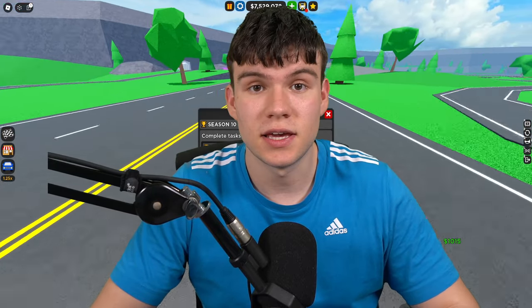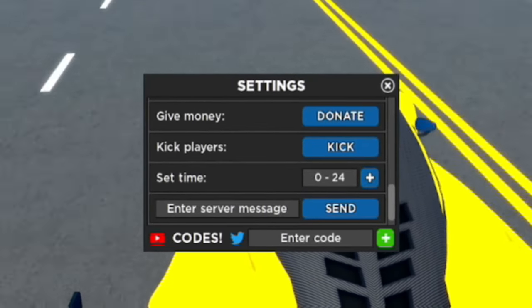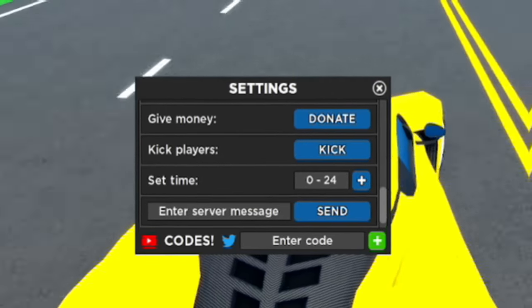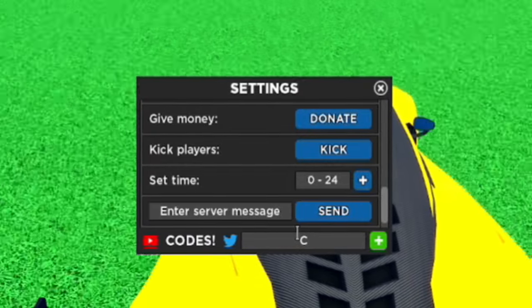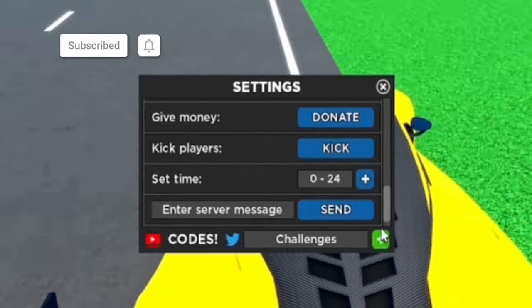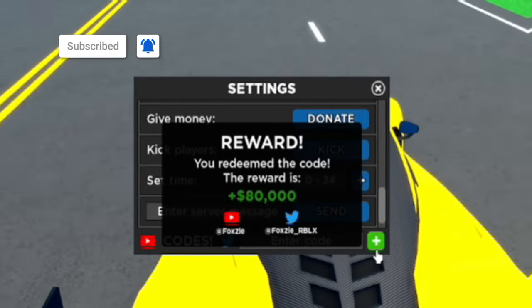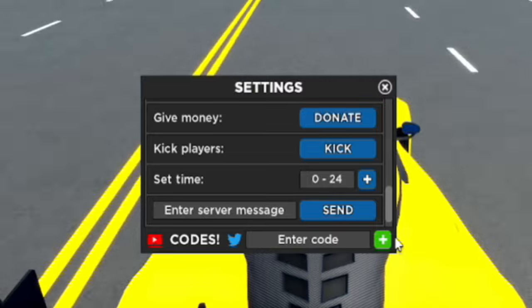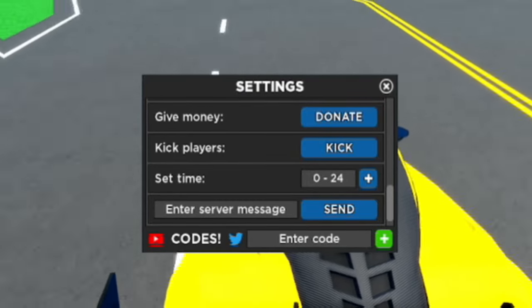The first code today is 'challenges' - C-H-A-L-L-E-N-G-E-S. Click the plus and redeem that code. That just gave us 80,000 cash, so make sure you redeem that one.